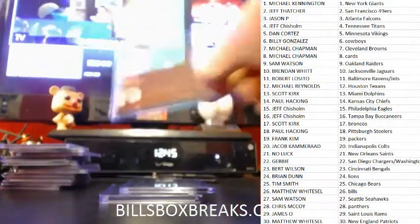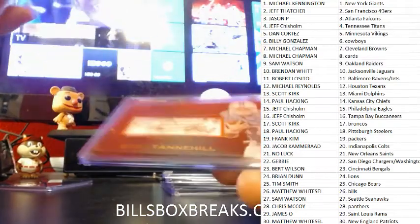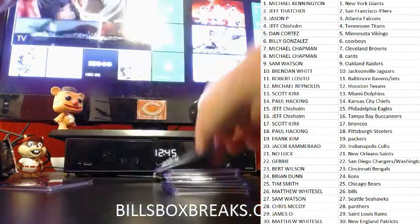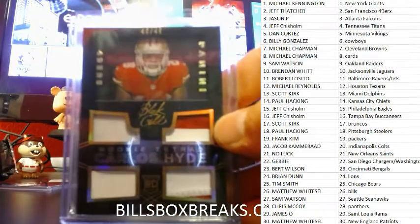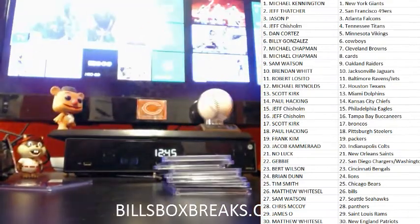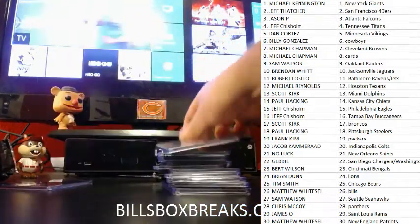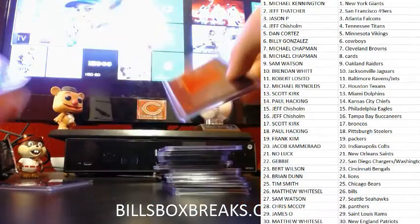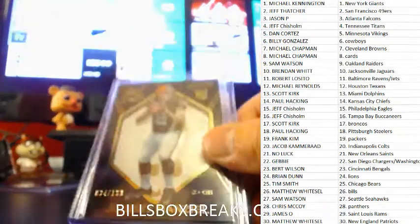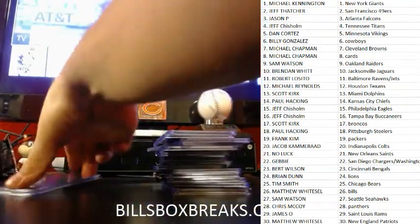Jumbo Jersey Auto Terrence West out of 199. Manti Te'o out of 99 for the Chargers. Ryan Tannehill auto out of 49, sizable signatures for the Dolphins. Zach Stacey out of 25, short print. Carlos Hyde out of 49 — nice little quad relic. Trey Mason, nice Jumbo Jersey Auto out of 199 — gotta dig that auto. Antonio Gates out of 199. Bishop Sankey out of 299. Got a double Freeman — another one out of 199. Tannehill out of 99. Manziel out of 199. Giovanni Bernard out of 49.